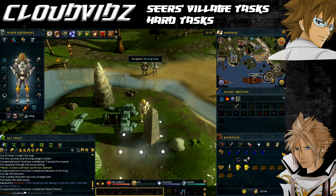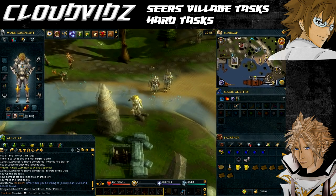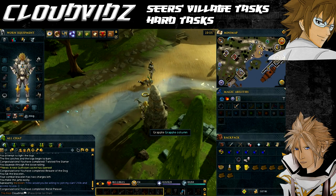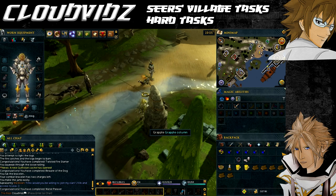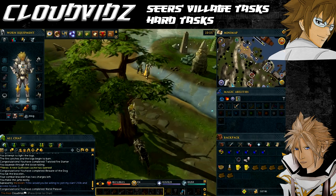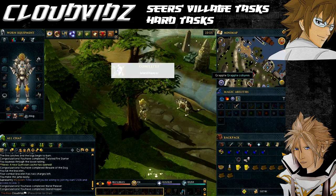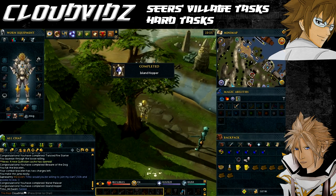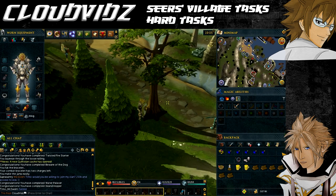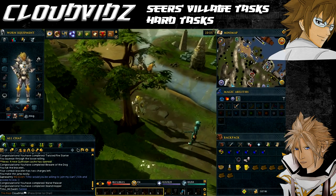While you're here, complete the next task: 'Island Hopper' — use the grapple shortcut to get from the water obelisk island to the Catherby shore. Equip your mithril grapple and mithril crossbow (or higher), select the option to grapple over to the other side, and once you've successfully done that the task will be complete.